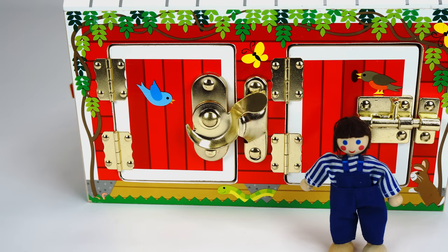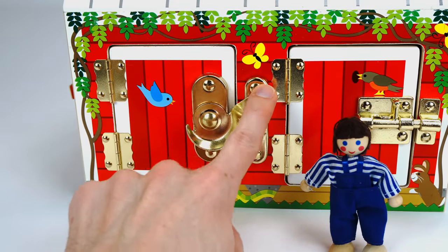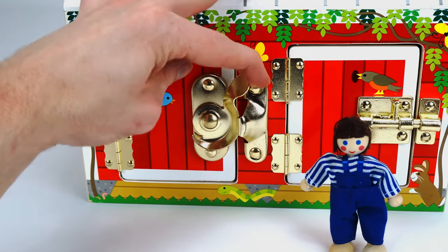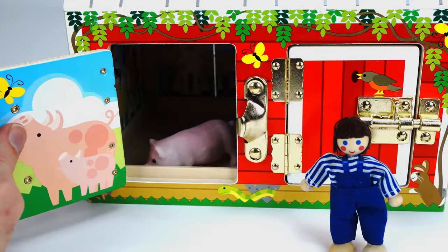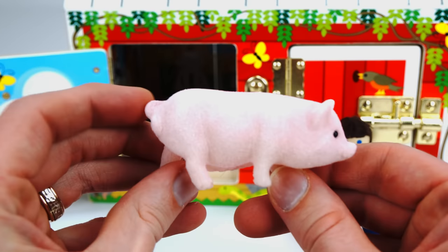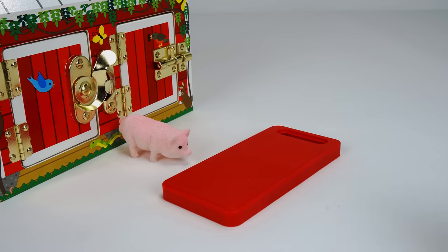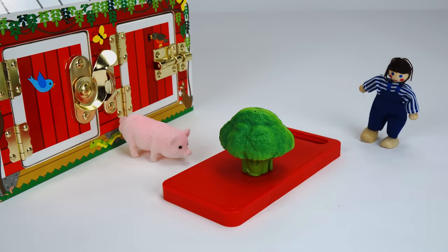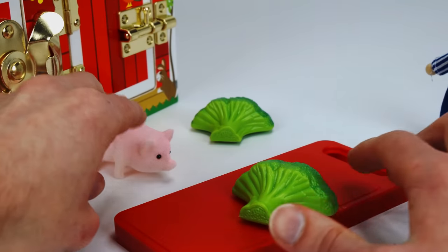We have one more door to our barn — let's see if we can open it. If I pull on the door, it won't move. Maybe if I push this down. Do you have any ideas? Maybe I can lift it — there it goes. Now it's open. And there's a pig inside! Look at how fat and pink it is. What an adorable little farm animal. Let's go feed the pig. Just like a goat, a pig will eat almost anything, so we're going to bring him something healthy — it's a piece of broccoli. Let's cut it for the pig. Here you go, pig.